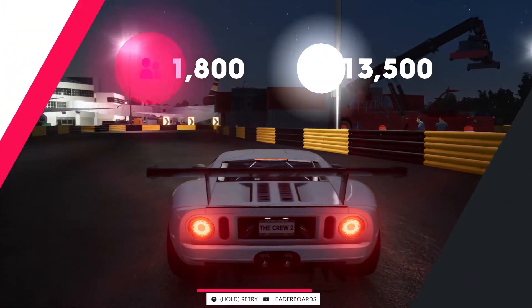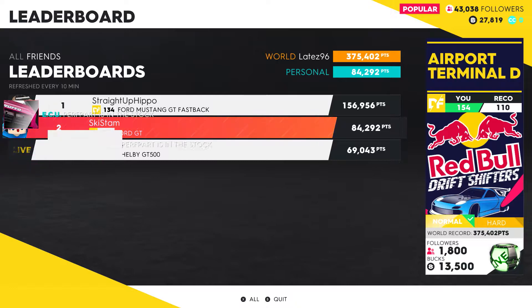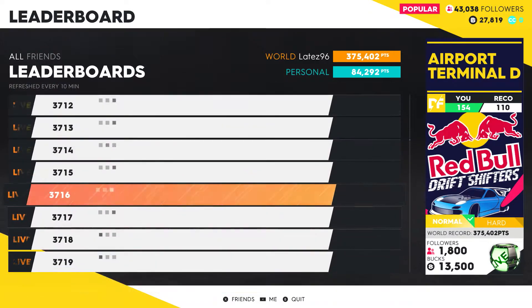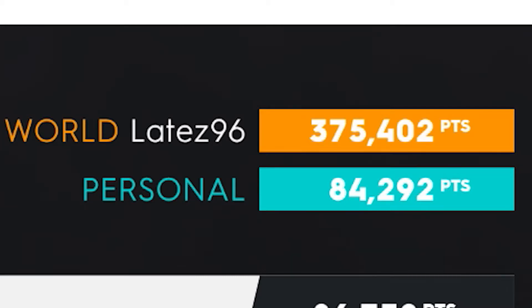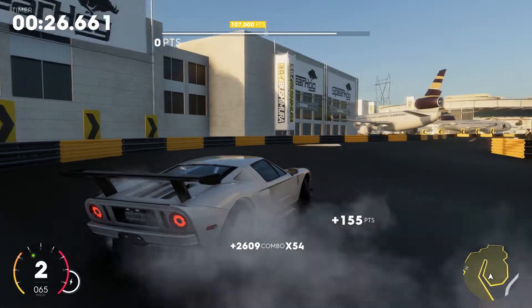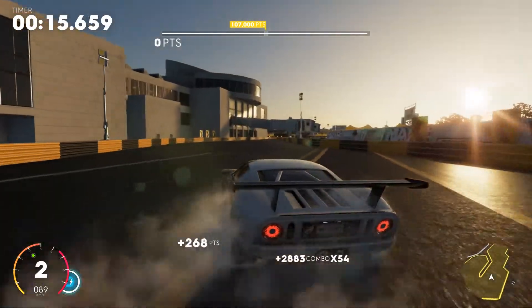Let's grab that first and look at the leaderboard. So a player called Pippo got 156,000 points — good job. Let's see the all-time best. We're pretty low on this list. I'd like to see what the best score is. 375,000 points is the world's best right now, and we got 84,000. So that's something I've got to work towards. Maybe I'll record something after this and leave a clip of where I do a little bit better.